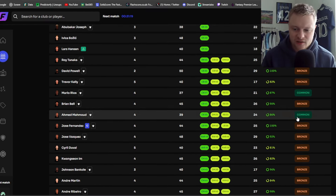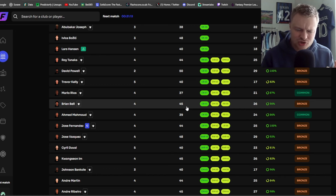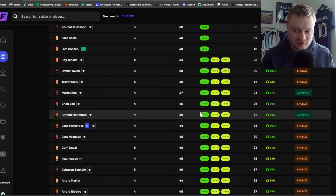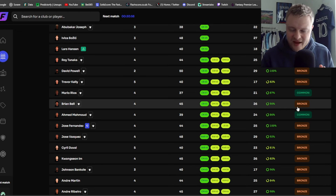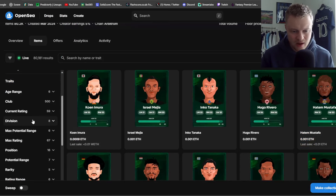First thing I'd do is look at my current ratings — 37, 45, 39 and 44 — so about a 40 average player. You can see on the right the scarcity or rarity. At 39 or below they're classed as Common players; at 40 up to around 55 they're classed as Bronze players. So I might need a Common player at 39, maybe a young player with good potential, or a fairly average 26-year-old Bronze player.